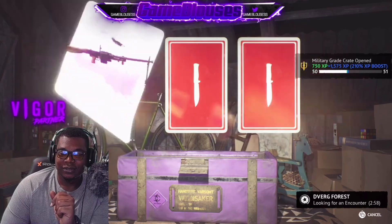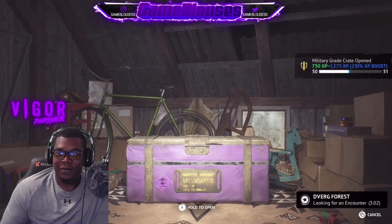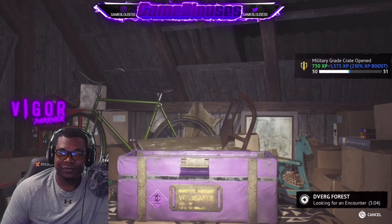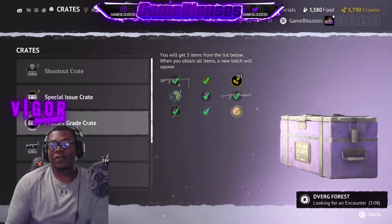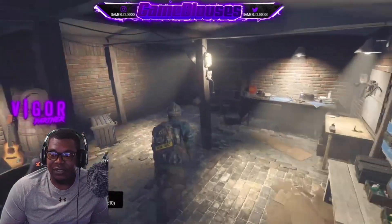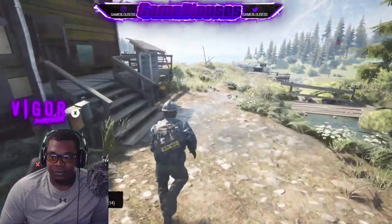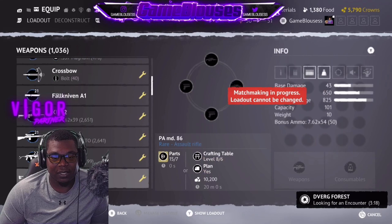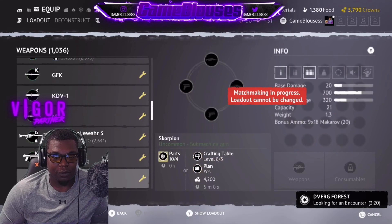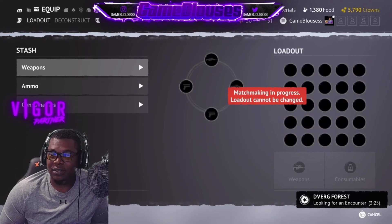First look, first look! All right, let's go — yep, let's get out of here. I'll come back after I'm done playing with this gun. Do I have to make bullets for this? Don't thug me like that — don't make me have to craft bullets too. Oh yeah, regular shotgun shells, let's go.